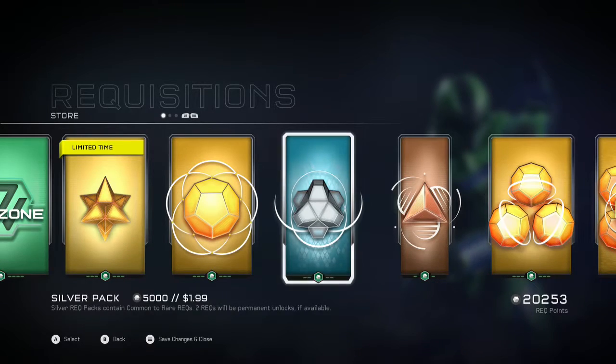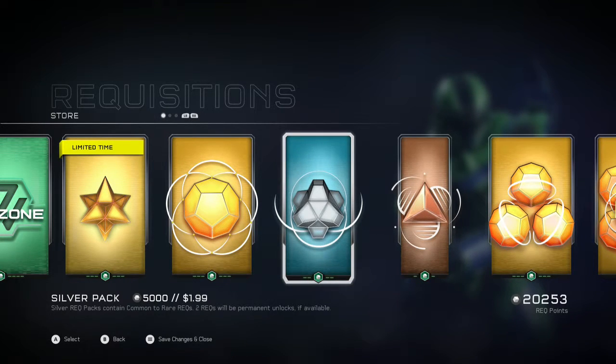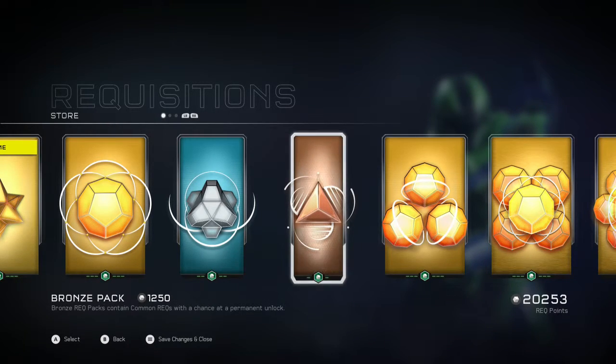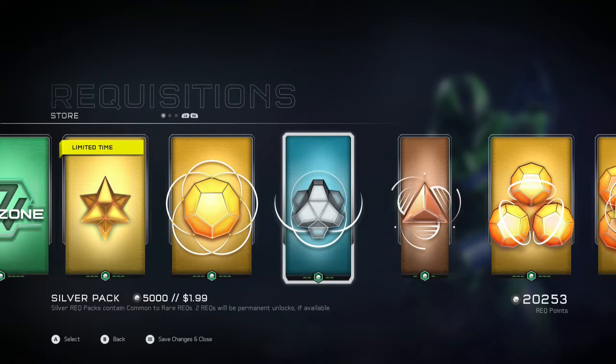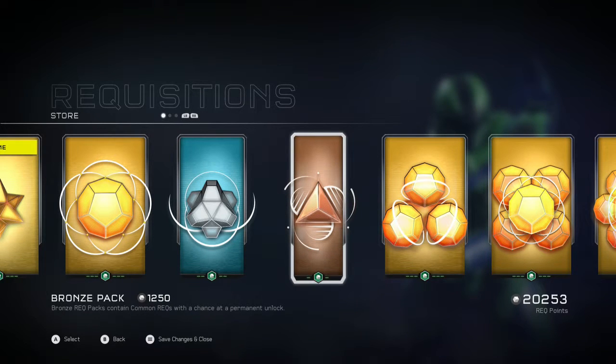When you first get the game and you don't have any certifications at all, if you just go straight for gold, what's gonna happen is you're going to get two white common items — whether it be a helmet, armor, gun variant, weapon certification, whatever — it's gonna be white. Same with silver, you're not gonna get a rare item straight off the bat. So you can spend 1250 getting something white, spend 5000 getting something white, or spend 10000 getting something white. Buy bronze at the beginning.